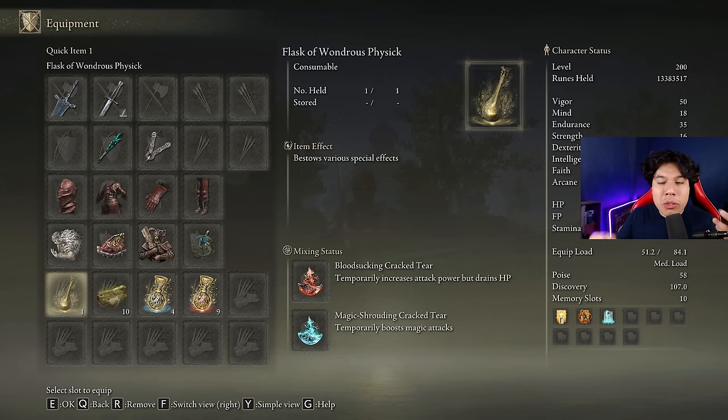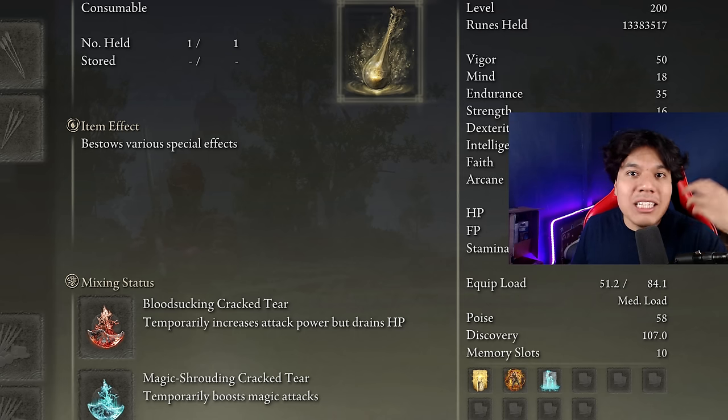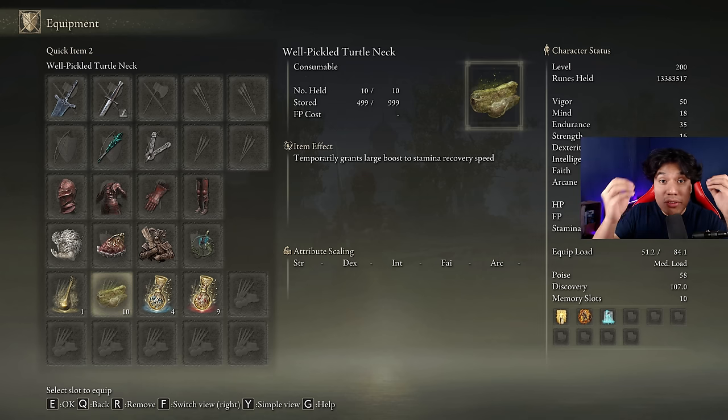In our Flask of Wondrous Physick we are going to use the Bloodsucking Cracked Tear and the Magic Shrouding Cracked Tear. However, if you don't want to use the Bloodsucking Cracked Tear, a great alternative is the Stonebarb Cracked Tear. To make effective use of that tear, you will have to play at melee range. This weapon devours stamina, so be sure to craft some Pickled Turtle Neck items to boost your stamina regeneration speed.